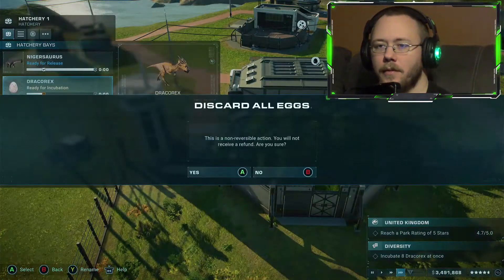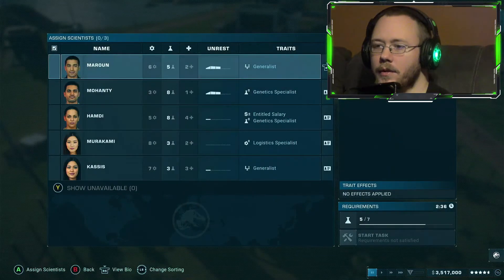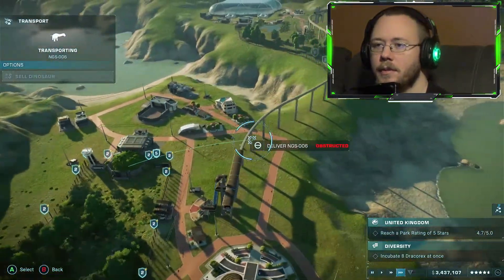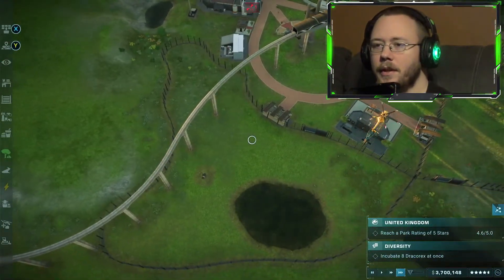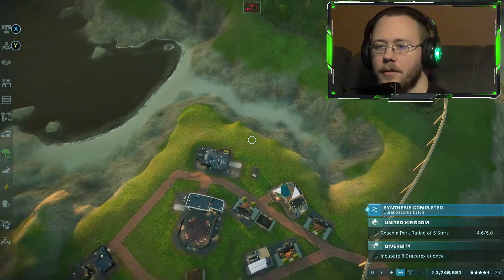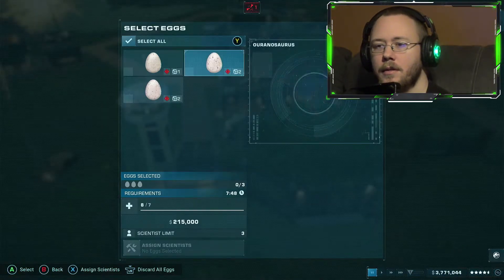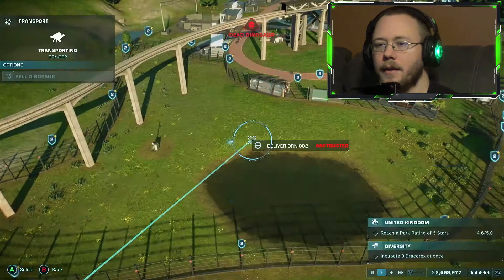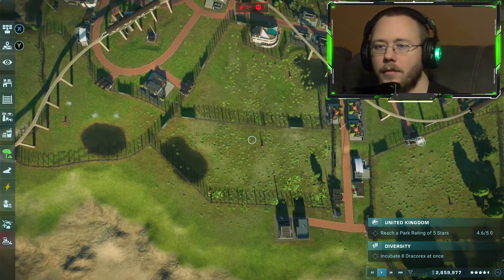It wants me to release 8 things at once and it won't give me a batch of 8. Let's go ahead and release these. Got some dinosaurs fighting — somebody's about to get injured. Try to throw some dinosaurs in here, see if that might help. Skittish, weak, thirsty — I think I can handle all that. Dead dinosaur, yay. No power on multiple things.